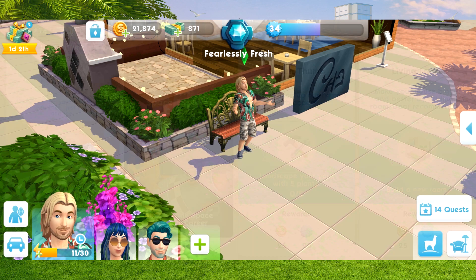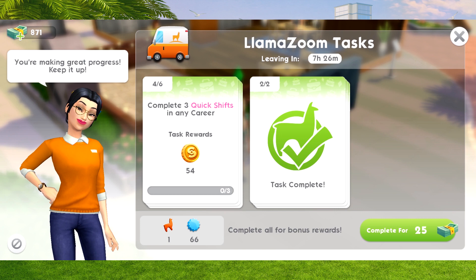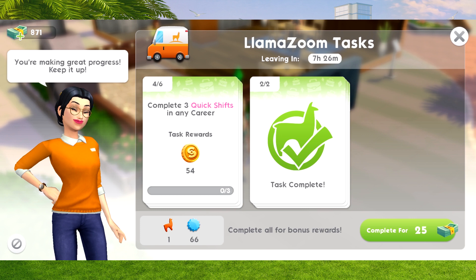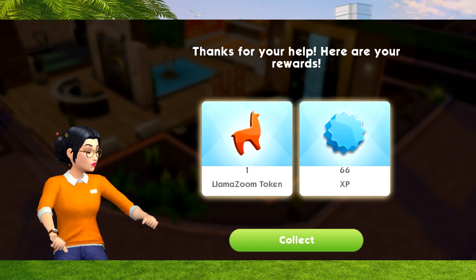Next up, part six: complete all the Llama Zoom tasks and collect rewards. I've nearly completed one already - only two more sections to do. On my particular Llama Zoom task, I chose a career one. All I've got to do is two more cards, including three quick shifts in any career. Once you've completed your Llama Zoom task, you pass to the next part. I'm just about to finish, collecting my rewards - and I've now passed on to the next section of the quest.